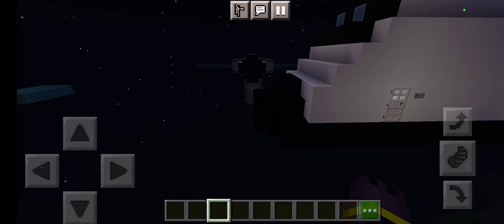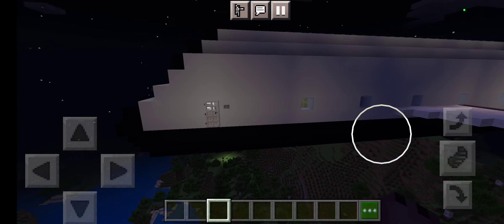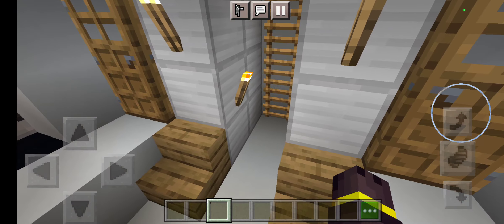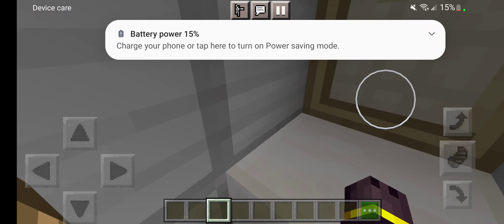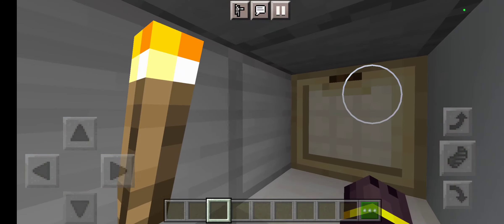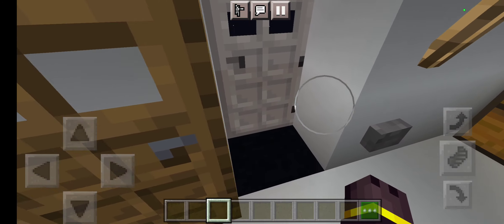Just for fun, I made the inside of the space shuttle. We have the cargo area, and we have the toilet — it doesn't actually look like this, it's more like a little tube in space, but I just made one of these for fun since I don't know how to make a tube toilet in Minecraft.